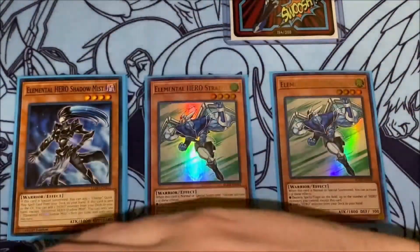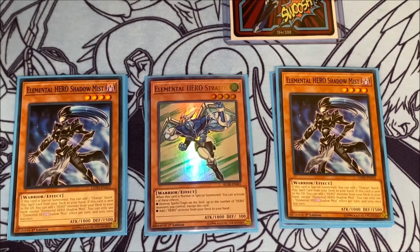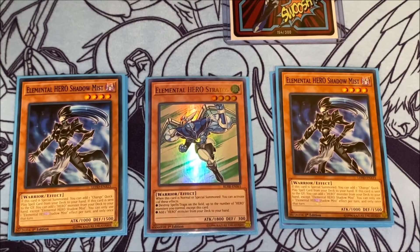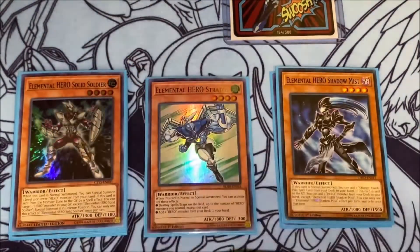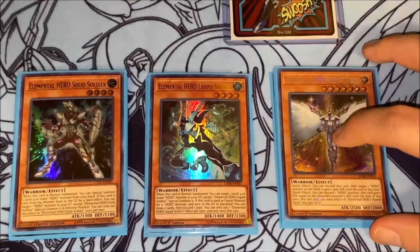For our two-ofs, I'm playing two copies of Elemental Hero Shadow Mist. Shadow Mist lets you search out Mask Change from your deck, and then if this card is sent to the graveyard you can add a hero monster from your deck to your hand, so it just does some more searching. And then for the one-of Elemental Heroes I have one Solid Soldier, one Liquid Soldier, and one Honest Neos.